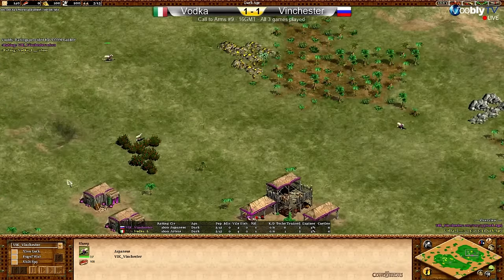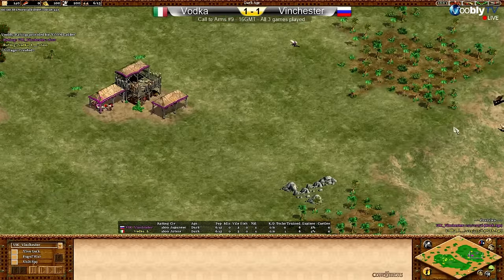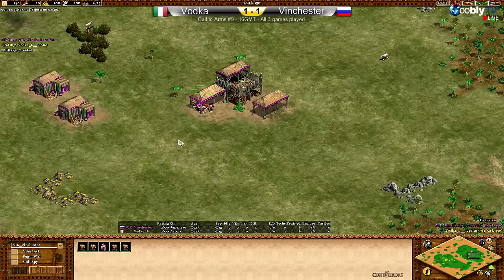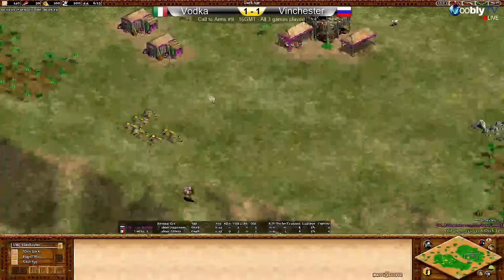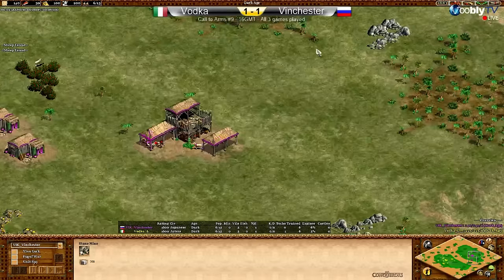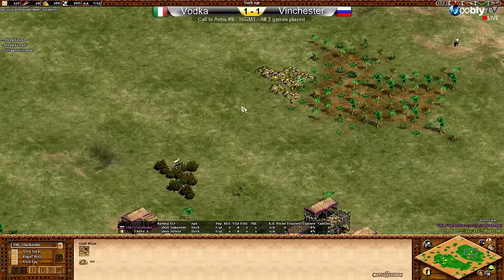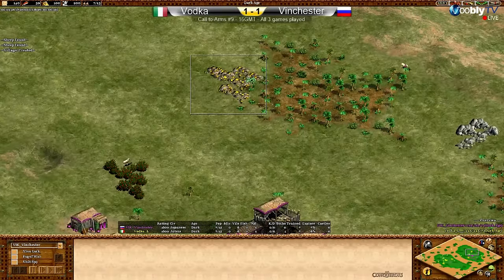I'll introduce Vinchester real quick. Vinchester is going to be playing in that beautiful pink-purple hue again. This time we're on one TC. Vinch will be Japanese and will have main gold sort of on the front. I think they have two main golds here — not broken up by secondary — I think they have two seven-tile piles of gold. This main gold for Vinch is more or less right there.